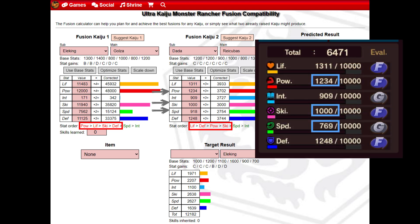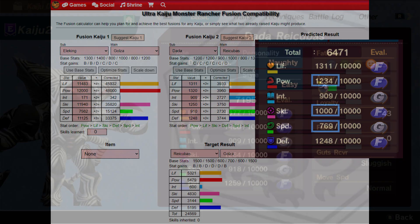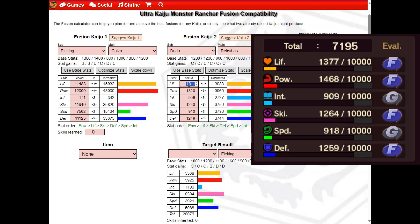We need to adjust Power, Skill, and Speed just slightly to get all 6 stats to align to Kaiju 1. Here you can see we attempted to get as close as possible to the calculator's alignment, but we are slightly over. Let's adjust the numbers in the calculator to make sure everything is still aligned.